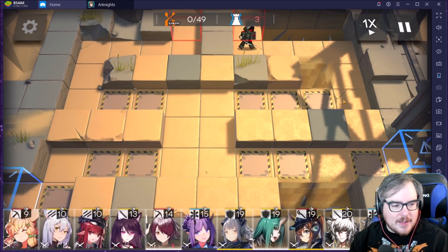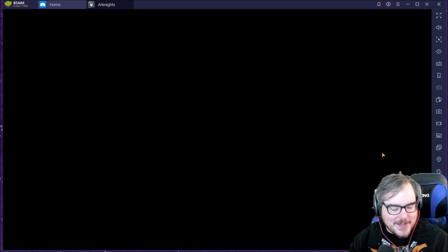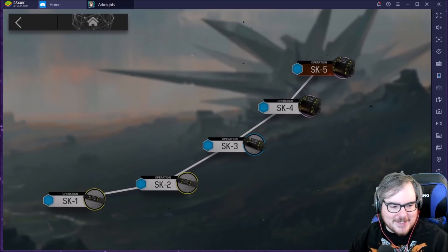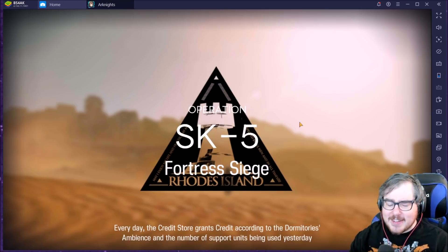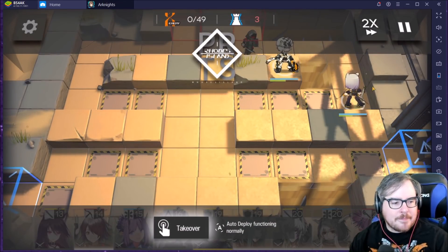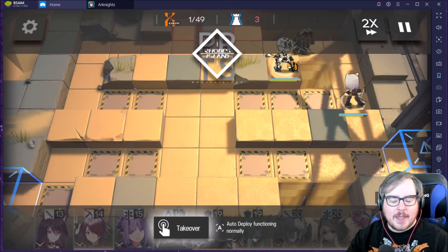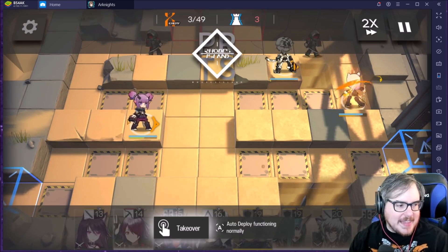On two times speed we start off — well, we start off hitting reset because I forgot to hit auto deploy. RIP one sanity. Okay, we'd better try harder next time. So we start off with actual auto deploy this time. This is the team we used — like I said, this was hard as heck. A lot of my problems come down to my AOE mages. We drop Scavenger here as our DP regenerator over time, along with Cliff Heart — you can also use Rope. The idea is anyone who can pull enemies in is pretty much a requirement here, and you do get Cliff Heart for free.